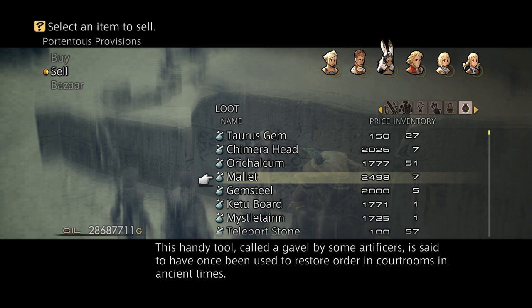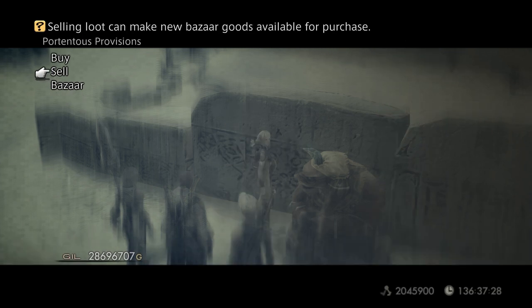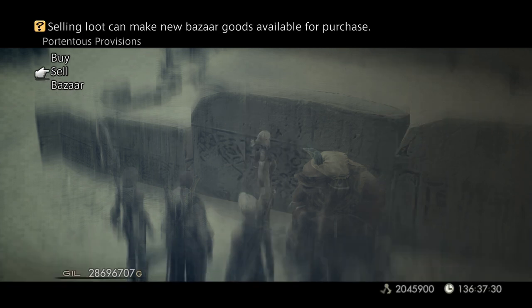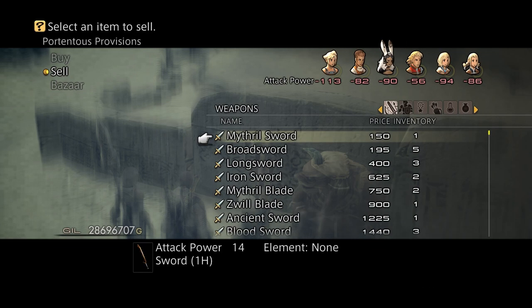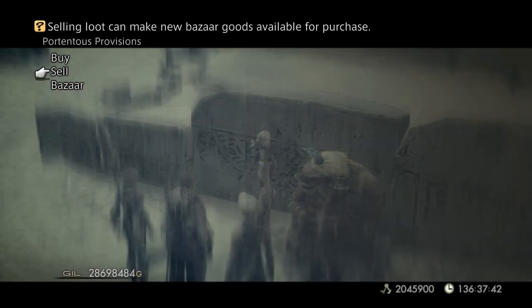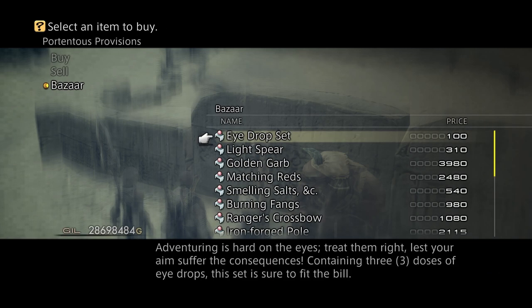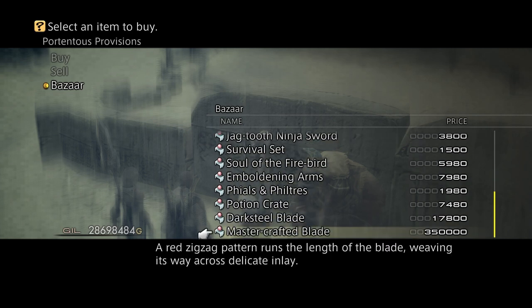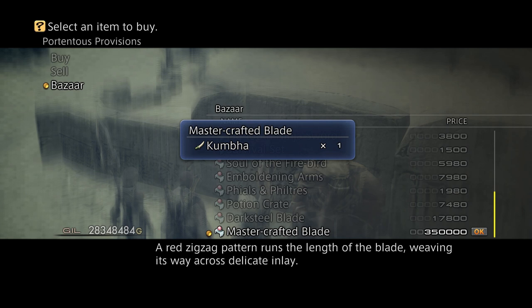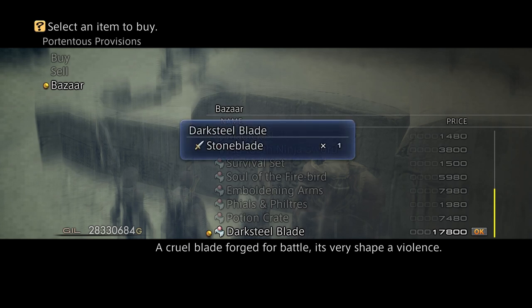So watch this — I'm going to get two Mallets and two Gemsteels. Wait a minute, I need one more Orychalcum — just one more. I need three Orychalcums for the Kumbha; I thought it was two but it's actually three. But I still didn't waste any of them. So I got the Mastercrafted Blade, which is the Kumbha, and I get the Stone Blade.